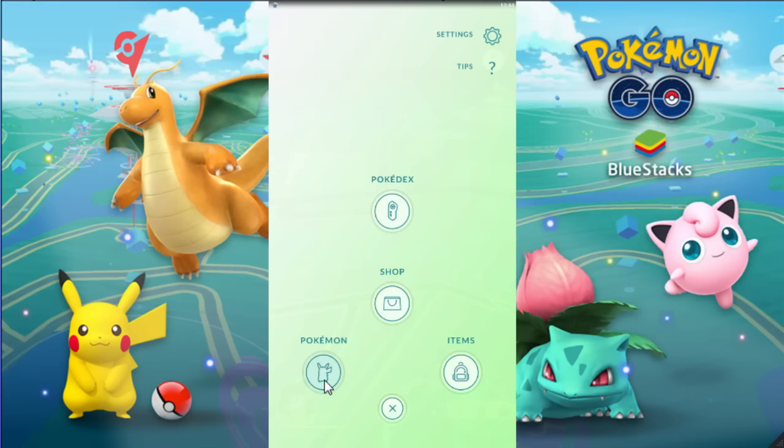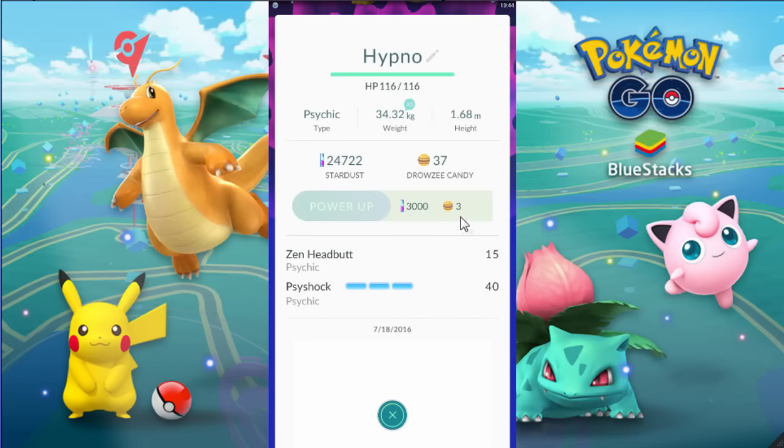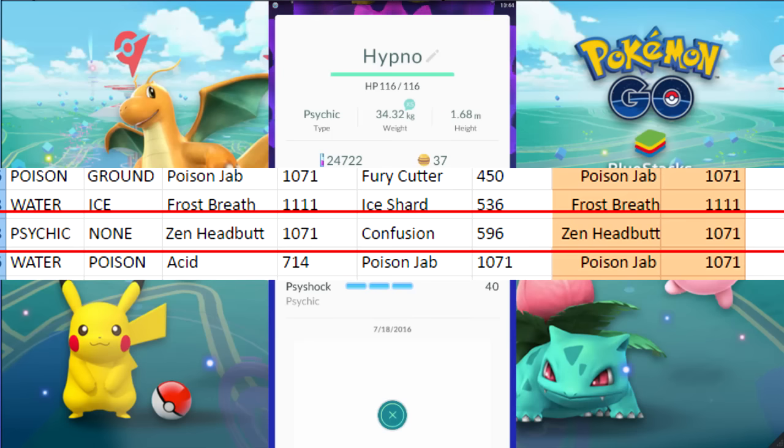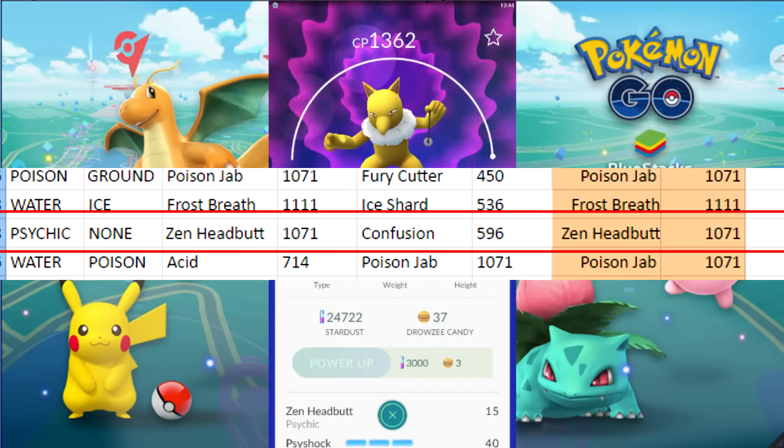The next thing I'm going to talk about is Pokémon moves and how important they are. In my opinion, moves are even more important than CP. Looking at my Hypno right here, you can see it has Zen Headbutt. There's another move it could have learned — Confusion. Just looking at the screen you have no idea which one's better, but there's a chart in the description that shows that Zen Headbutt is twice as good, measured in damage per minute.